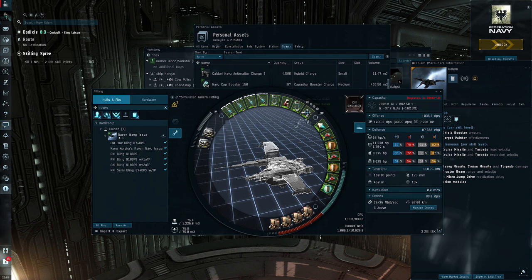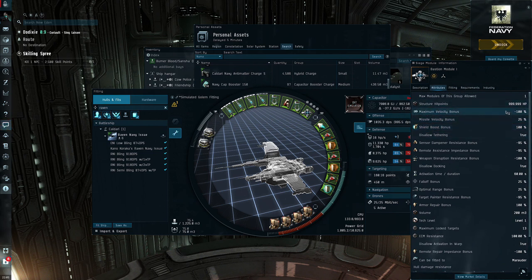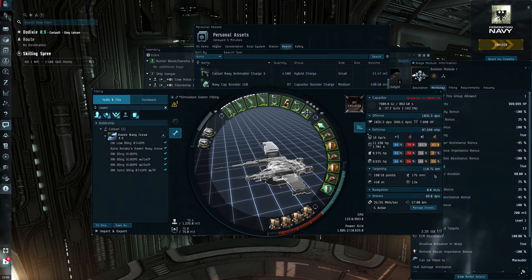The big thing about Marauders is they run the Bastion Module. When you activate it, it basically puts you into a mini siege mode — your EHP goes way up. It gives all sorts of bonuses, but one thing: when this is on, you cannot move — velocity minus 100%. However, your shield boost goes up 100%, and sensor dampeners and warp scramblers from frigates can't activate, so those little frigates that are scramming and harassing you basically just hover around you harmlessly. It's great.